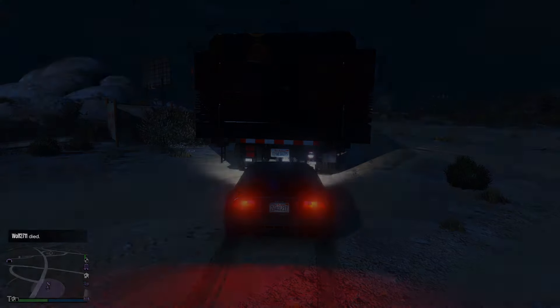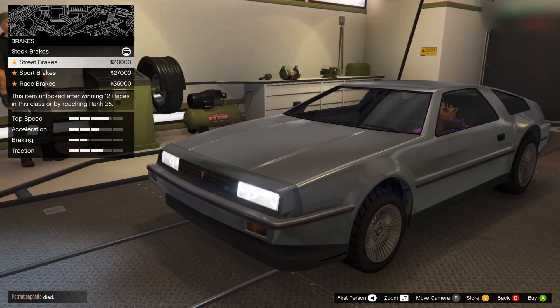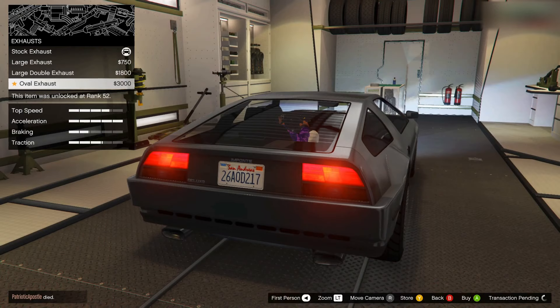Once you're here, press the button and go inside the MOC to modify the car. The first thing we are going to modify is the armor. We're going to do everything maximum — maximum brakes, maximum engine, maximum suspension.